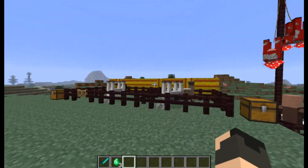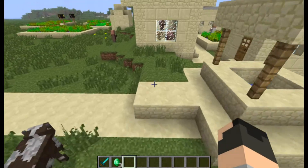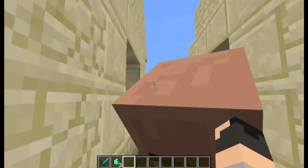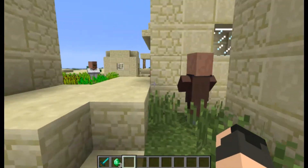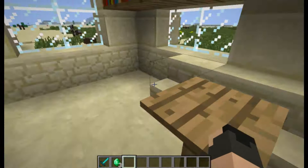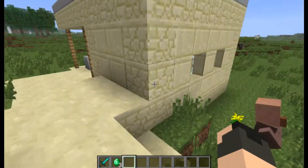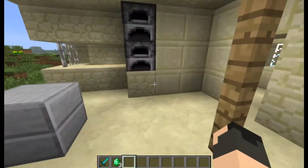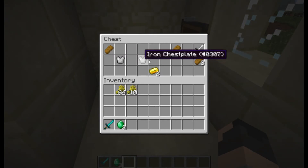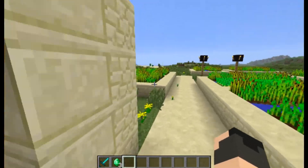I'll end this video with a little something special. I'm back, and we have a village. Let's step into this village and just listen. This is basically what you hear in a village now in 1.6 — it adds a little character to the game. They can get pretty loud — they all go at once sometimes. Just for curiosity, let's check out what's in this blacksmith shop. Wow, that's actually a lot — two iron chest plates and an iron sword. Not bad. Could use some diamond chest plates, but it's pretty good.